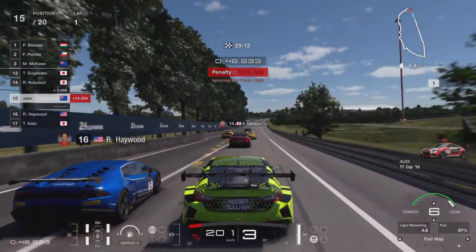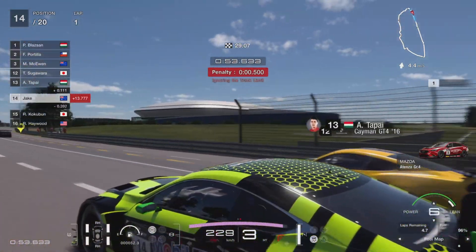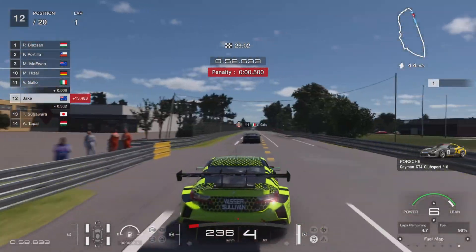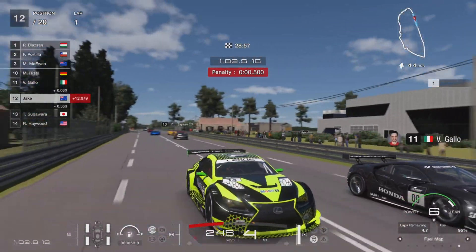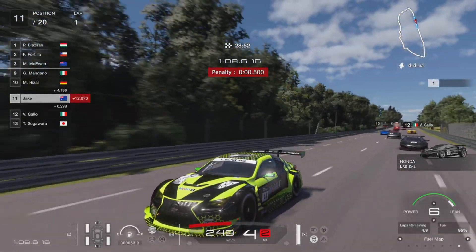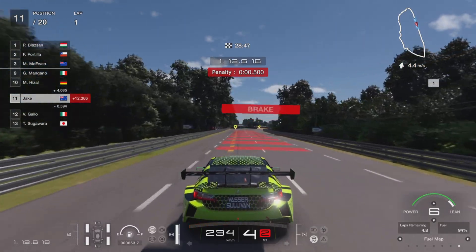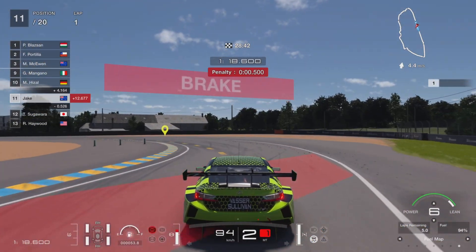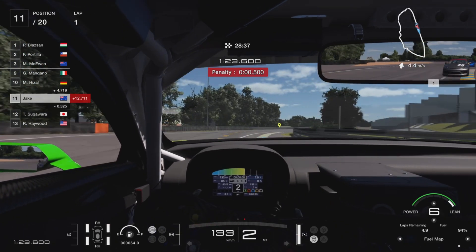It's eight laps in total. I normally just use the 787B, but not everyone can afford the price tag — I think it's like 2.2 million, and it wasn't in the shop for a while. The R296C — the old Nissan race car, the blue one with the V8 — that is another really good car for this race.